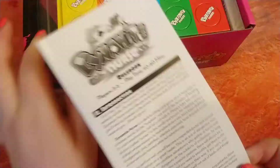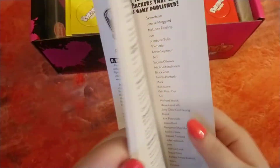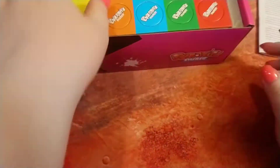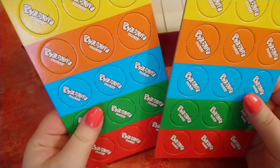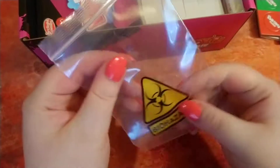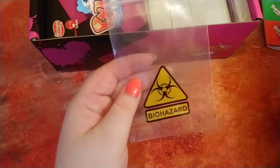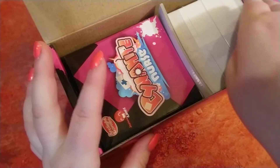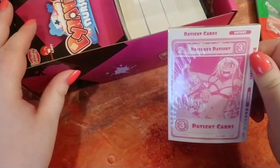Here is the rulebook. Cool, some kind of token things. There is a biohazard bag — that's adorable, that's probably for these. And here's a little thing that comes out when you get expansions. All the card games have it.